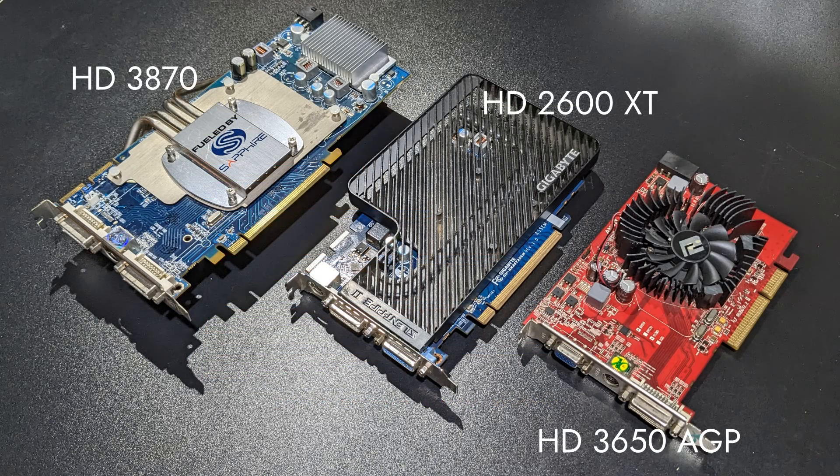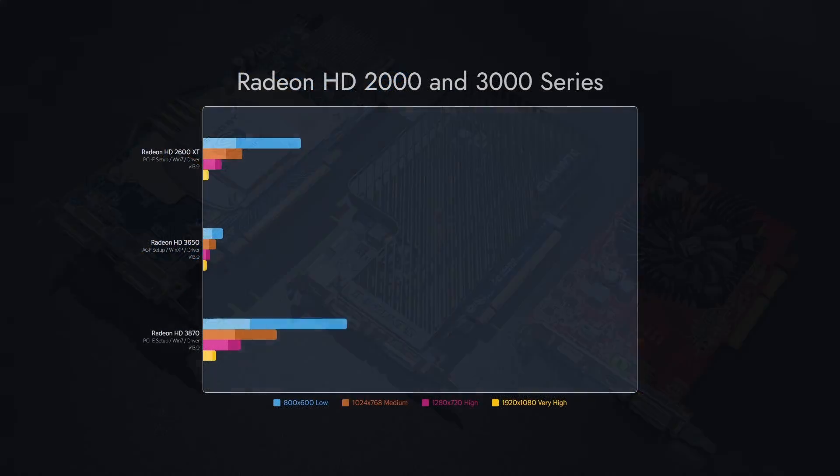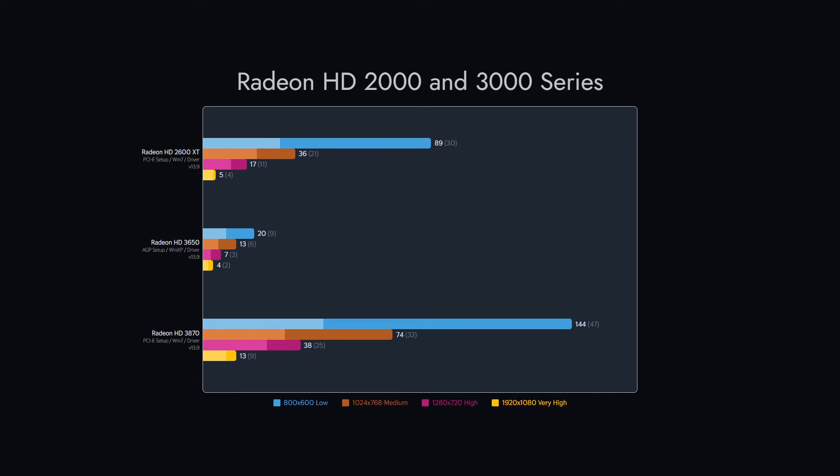In our next group we have ATI Radeon HD 2000 and HD 3000 series cards. While the 2600 XT and 3870 show excellent performance here, the 3650 AGP dropped the ball. We're not sure why — we will research this occurrence a bit more, but not in this video.